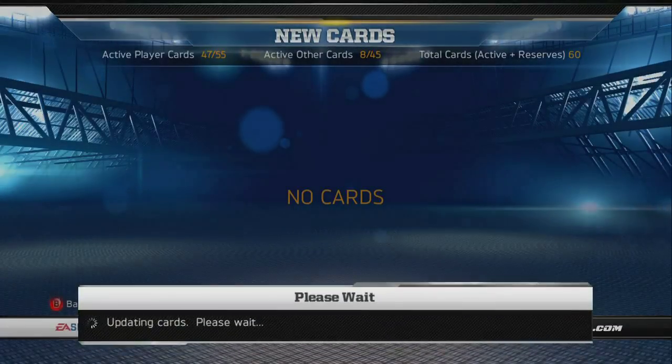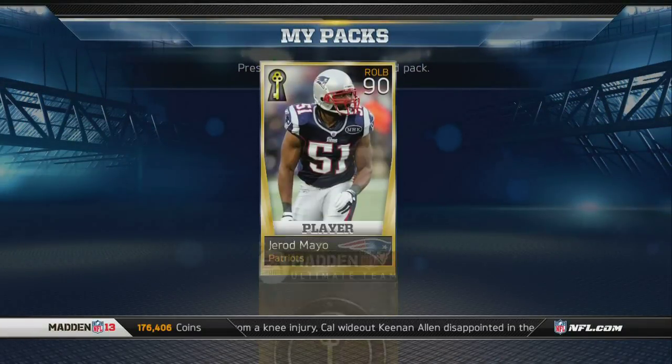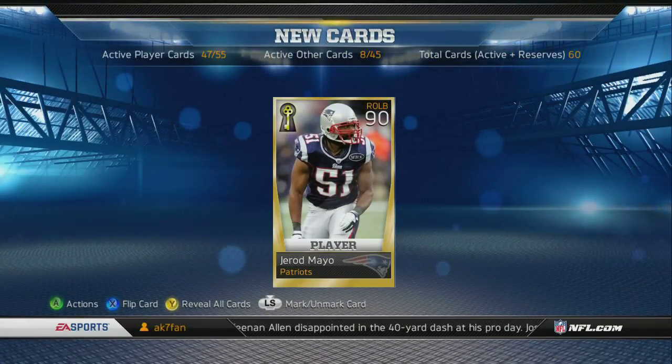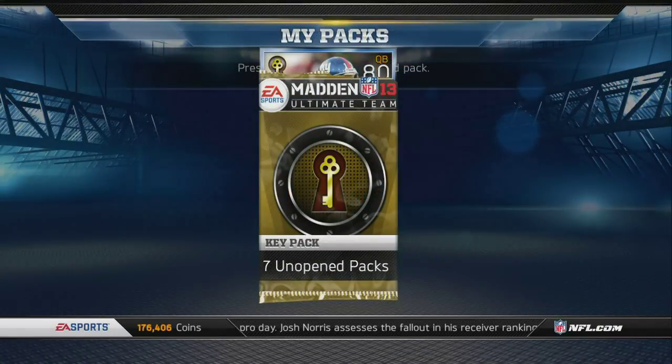Here we have a legendary Kurt Warner. And in the next one, we have a Gerard Mayo key card, which I'm going to be saving for when the right outside linebacker collection comes out. And next up, we got yet another Kurt Warner.